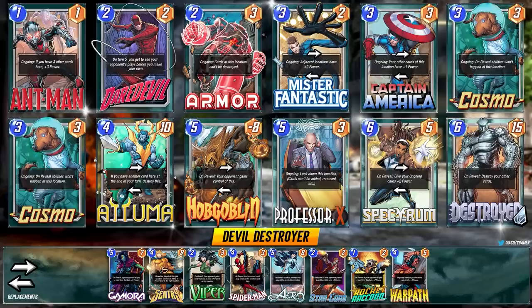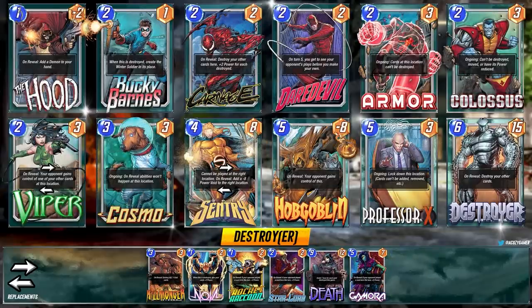Atuma doesn't need to be in here but it's perfect to follow up with Professor X, and you can throw in Rescue or Spider-Man as well. This is definitely a version of the deck I like to run when not going with the more staple option. Really, the deck is all about combos — having a great turn two and three with Daredevil and Cosmo allows you to have a perfect turns five and six. Replacement options down below fit in perfectly if you're missing any cards.